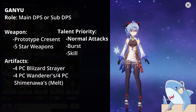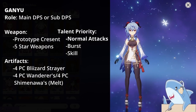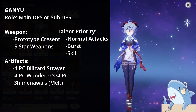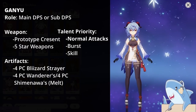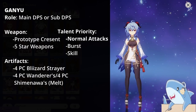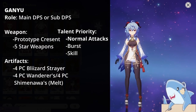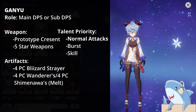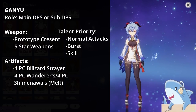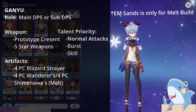For Ganyu's artifact sets, run either 4-piece Blizzard Strayer for Freeze Ganyu — giving tons of Crit Rate — with Crit Damage Circlet, Cryo Damage Goblet, and Attack percent Sands. For Melt Ganyu, use 4-piece Wanderer's Troupe or Shimenawa, with Crit Rate or Damage Circlet, Cryo Damage Goblet, and either Attack percent or Elemental Mastery Sands. An Elemental Mastery Sands will actually do more damage than Attack percent, but it's harder to farm.